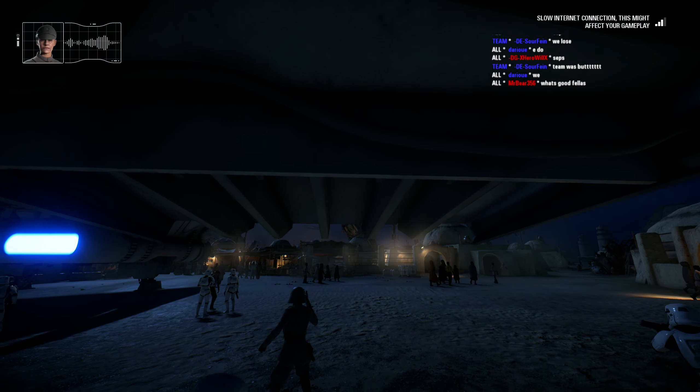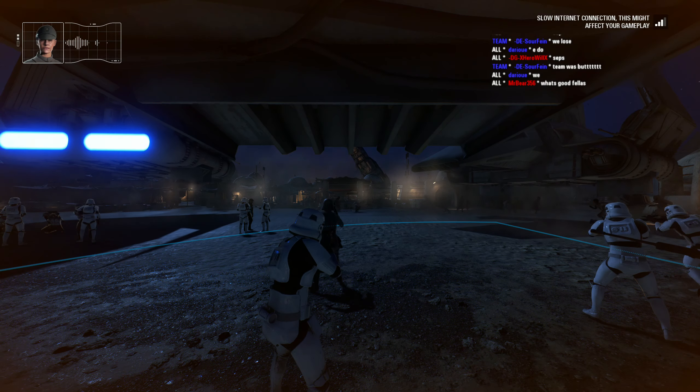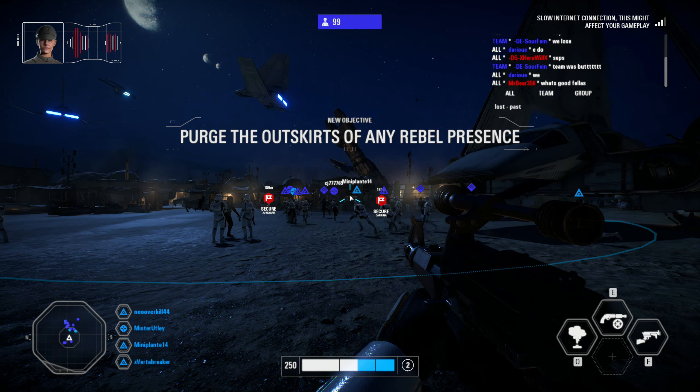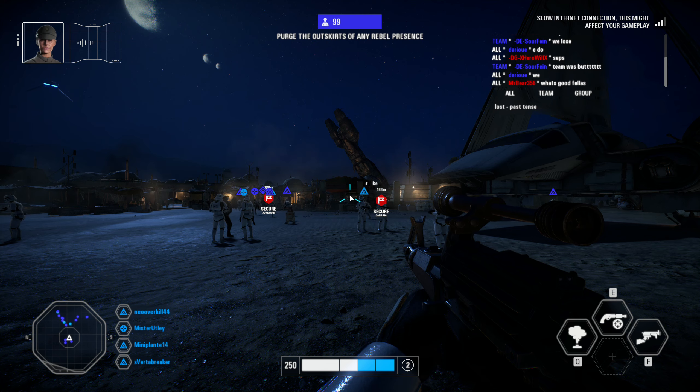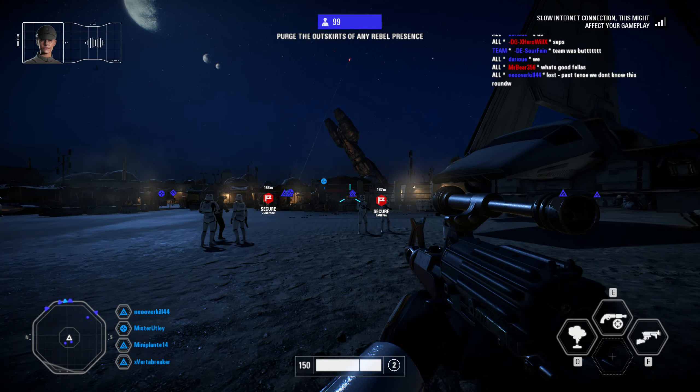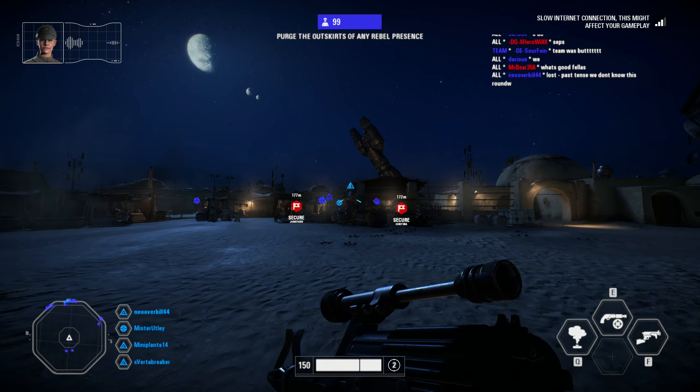This spaceport, Mos Eisley, is home to an elite Rebel cell. Orders are to kill or capture all parties involved, but they're heavily armed and already on alert. Rebel Alliance forces are trying to evacuate our targets, so we'll have to lock down the entire settlement, starting at the junkyard and canteen.